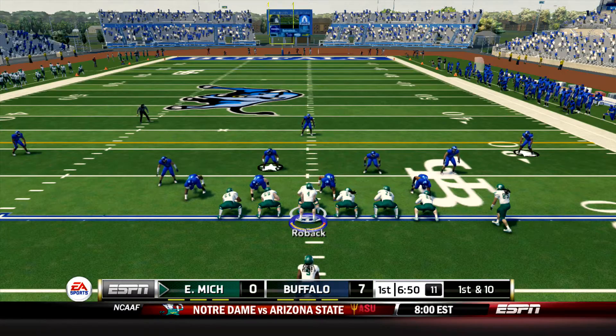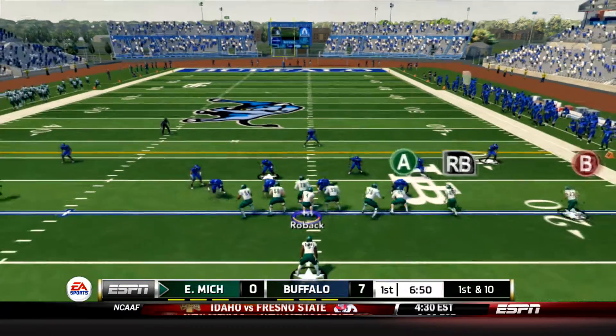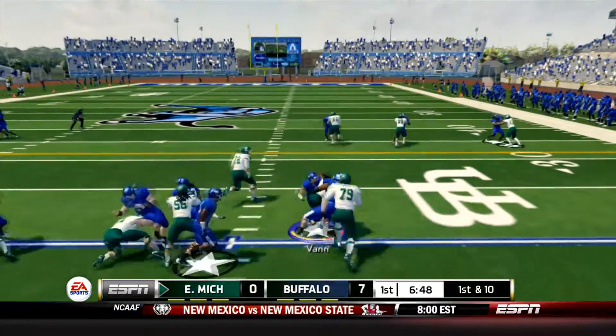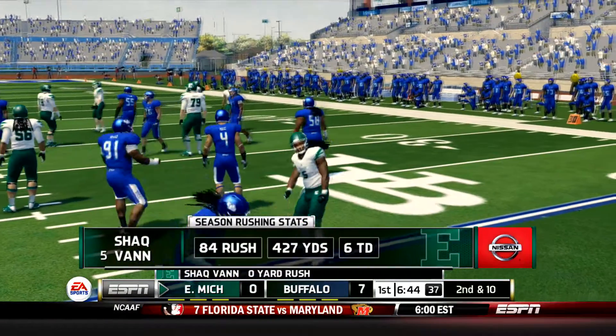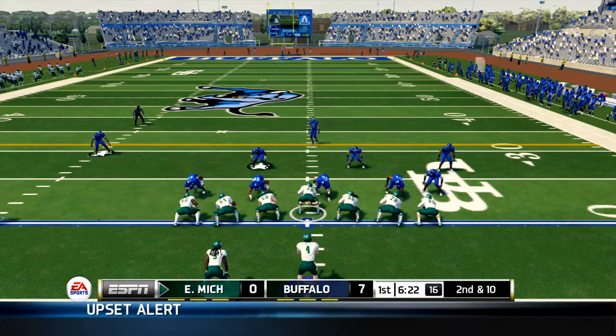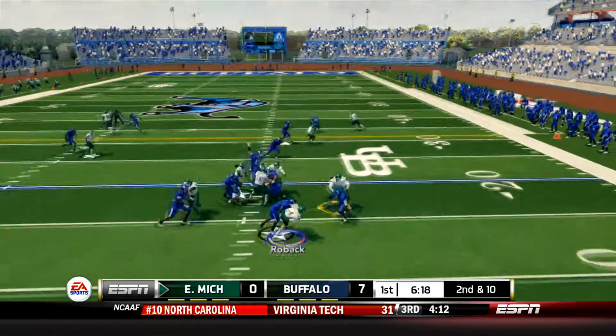Eagles coming off of a bye week after their win at Ball State to open up conference play. Here they are in Buffalo down 7 early. First play of the game is going to be a draw play to Shaq Van who gets absolutely nothing on the play. 2nd and 10 now. Rohach in the shotgun, Van to his left. Rohach will take the snap and he's going to throw it over the middle but he's hit as he throws and that ball had no chance.